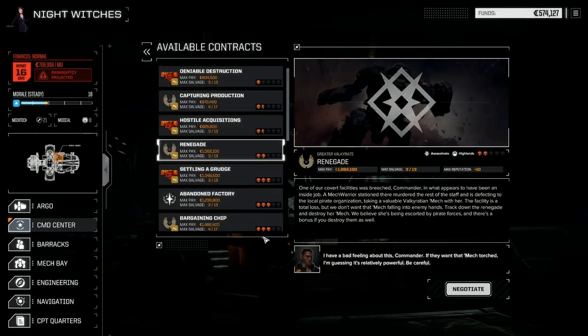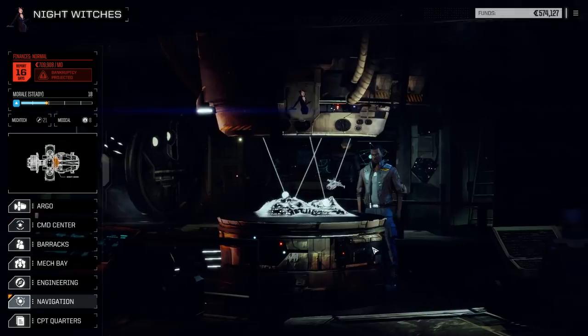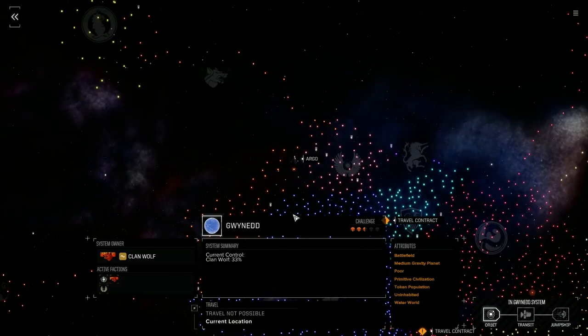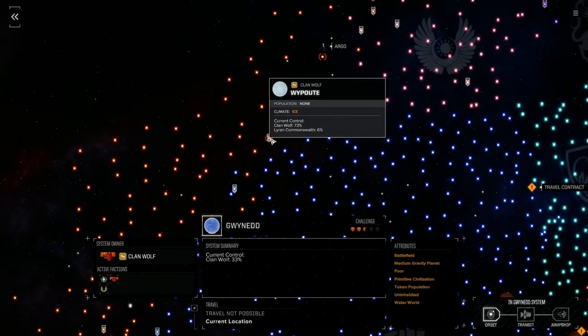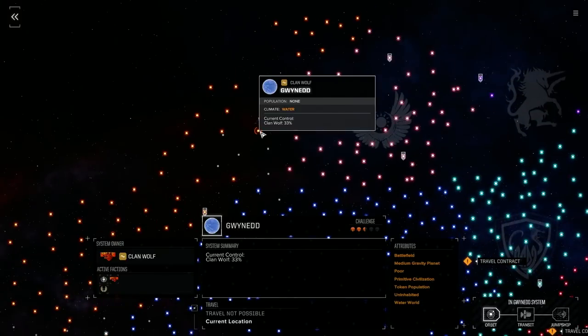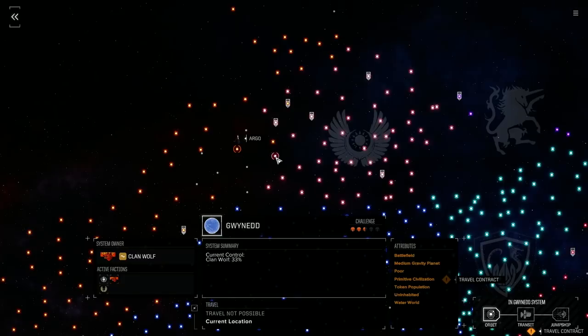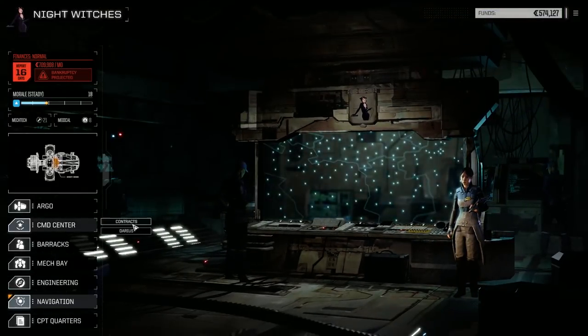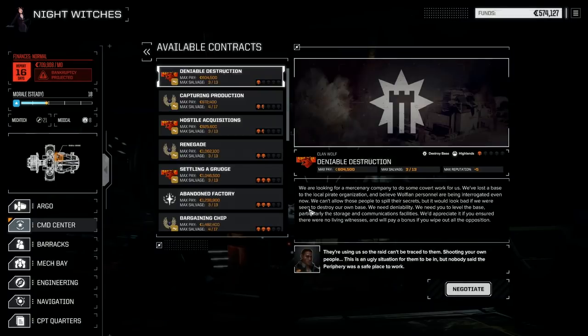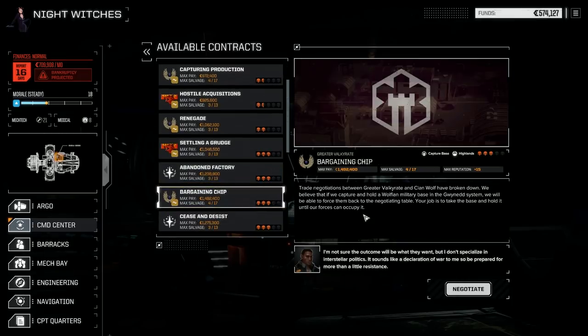Renegade assassinate mission. Before we start, let's have a look at the star map to see if we actually did anything to the planet. Clan Wolf is still 33% — didn't affect it at all. Even though we're taking contract missions here, nothing changed. Let's take another one and see if we can actually do anything. 'Bargaining Chip' — capturing a base. Let's do this one.